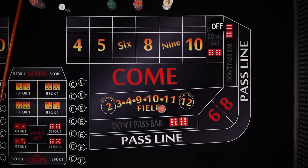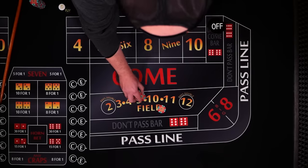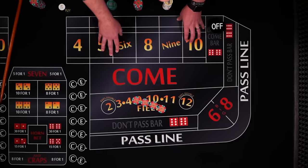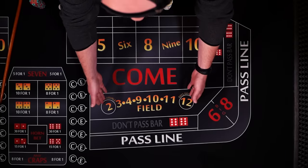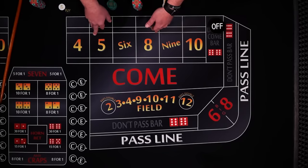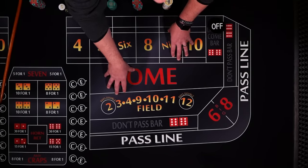Something fun about the field bet is if you roll a 2 or a 12, you typically win double your amount bet. Sometimes you'll even win triple the amount bet. So it looks like there are a lot of numbers that can win with the field — there are 7 numbers — and I mentioned earlier there are just 4 numbers that cause the bet to lose. But the trick, or the secret, is you have to look at the dice combinations.